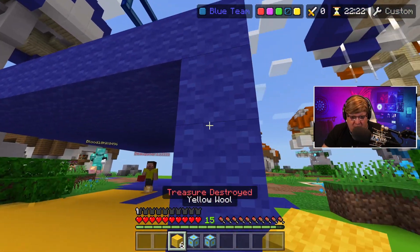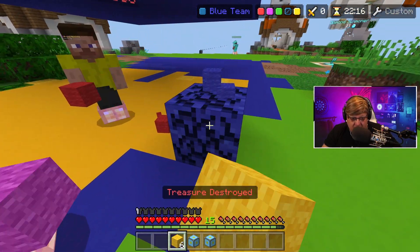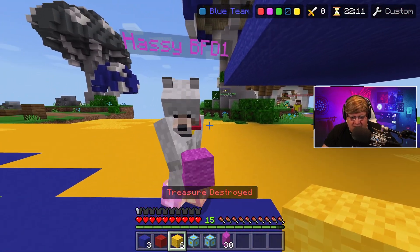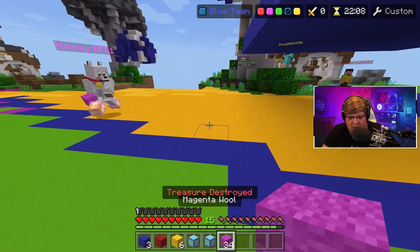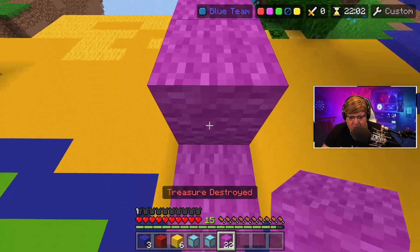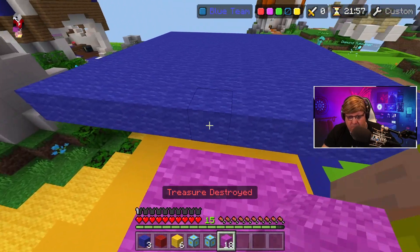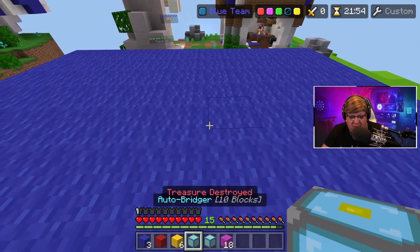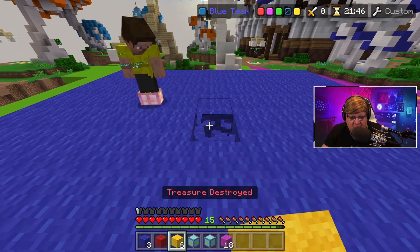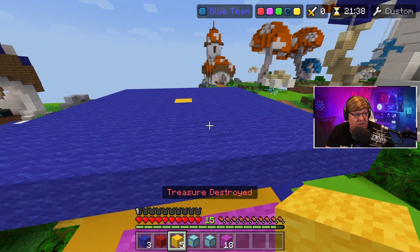Can someone give me some more blocks so I can build the stairs? Just drop a stack on the floor. Thank you Hasty for the blocks. We're going to go one block away from the platform and make some stairs so people can get up. Now we're going into the middle of the platform — this is why you want to make it 11 by 11 or another odd number — so we can put a block right in the middle, which is this yellow block right here.